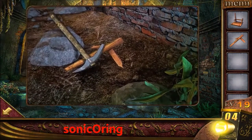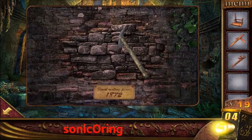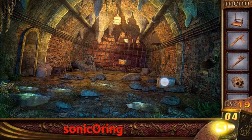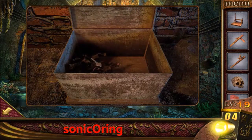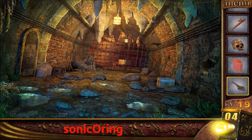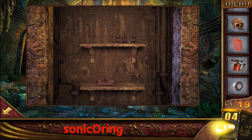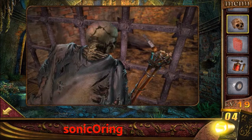Get the woods on the right and also the big X. Use the big X to break the right wall. Get the skull and memorize the year: 1872. Use that code to open the right box, get the key, and use the key to open the left door. Get the bolt, torch, and duct tape.